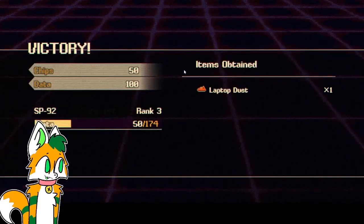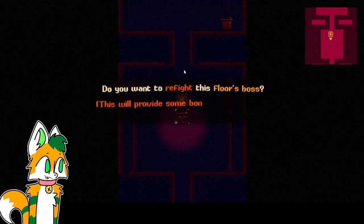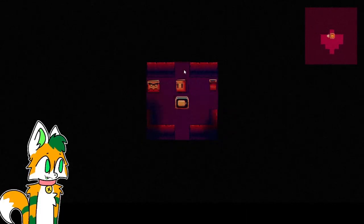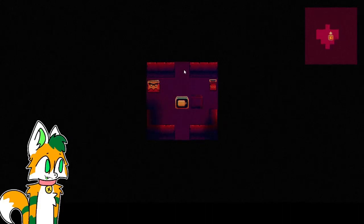This is where we ended up leaving off on the last update. I don't want to fight him again. So just like this — Tier 1 keycard. We're going to go into this recharge station and see if we get another cutscene.